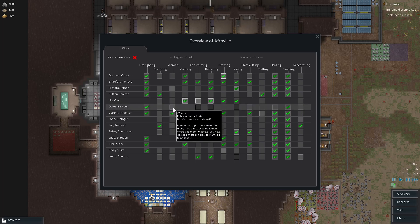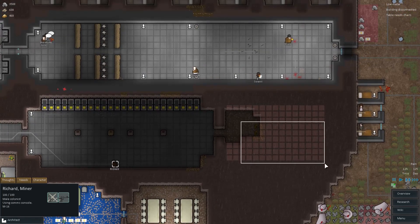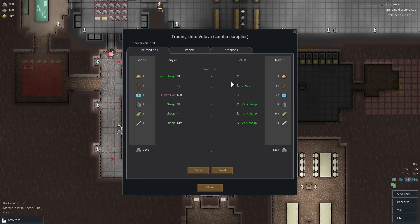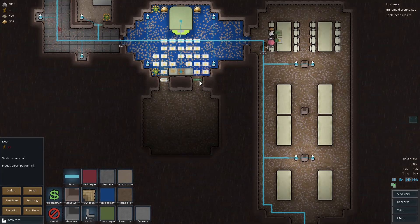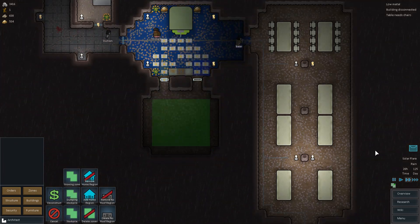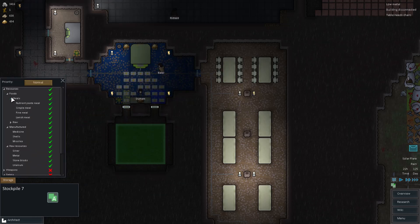Some traders just came down from a drop ship, which is convenient. Our best socialite is probably Richard or Duke — we have a lot of really social people. Let's find Richard the miner and bring him over to the terminal. The combat supplier trader has 86 metal and he's going to take some of the silver off our hands. Looks like we successfully dug out a new storage room. Let's make the doors and designate a new stockpile zone.